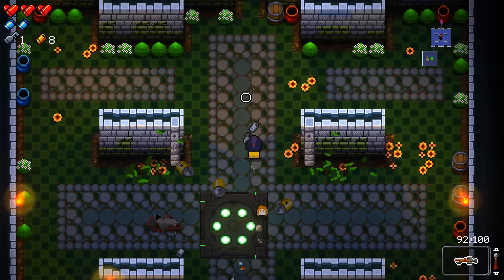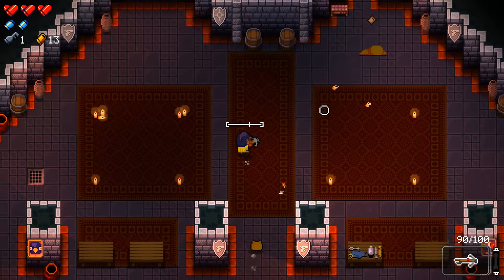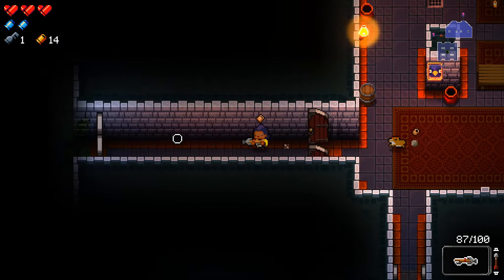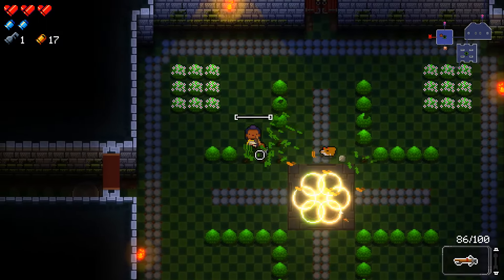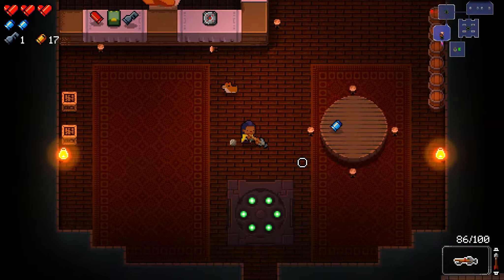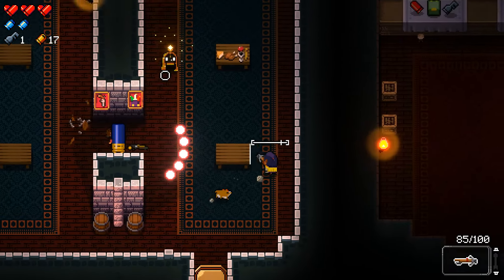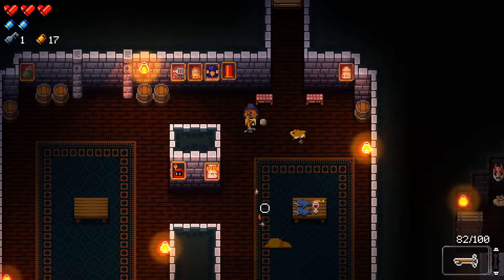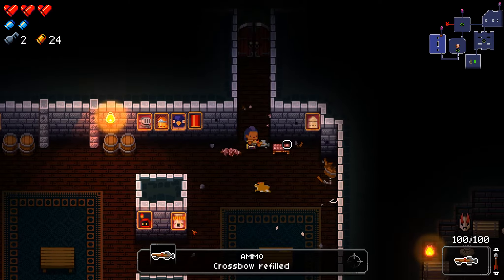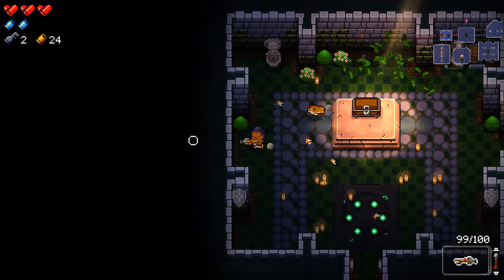I'm going to do what I do best and play Gungeon. I chose the Hunter because I love the crossbow - it puts good use in the first floor and I like using it to clear as fast as possible to get into the challenging content. One downside is I don't get access to stuff like keys or active items. Oh, and proximity mines - we might go back for that key later.